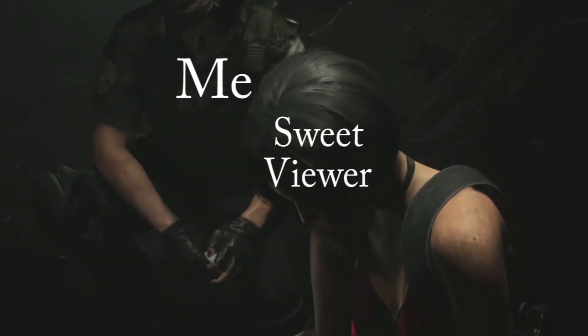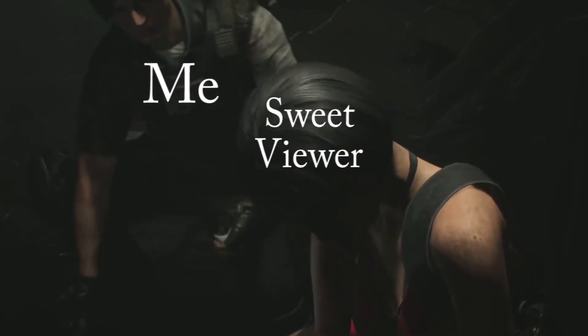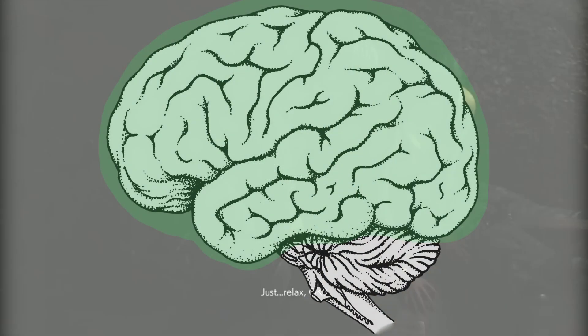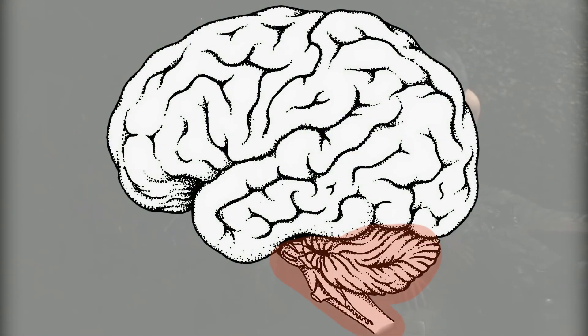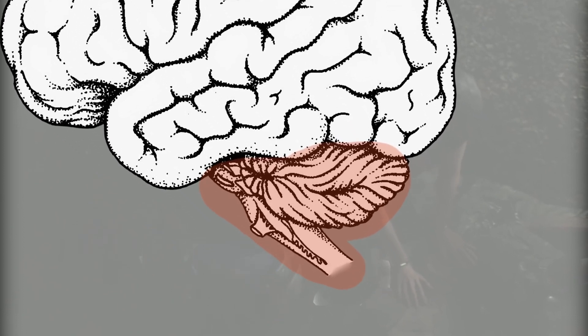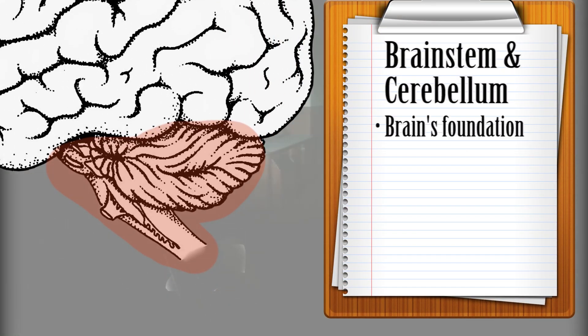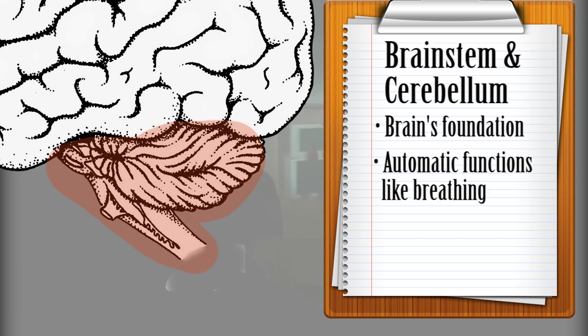But fear not, sweet viewer. The brain is necessary for every single bit of our existence, so the answer is still hidden somewhere within. We just have to move away from the forebrain and travel a bit further down, all the way to the brainstem and the cerebellum. These two pieces are much like the foundations of the brain — the first building blocks of the entire organ, handling the most basic yet most vital functions of the body.